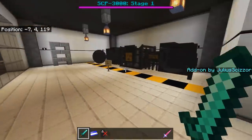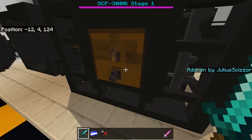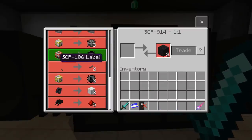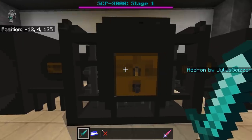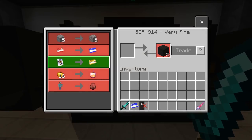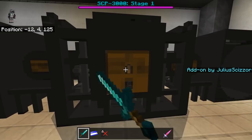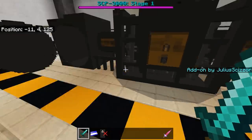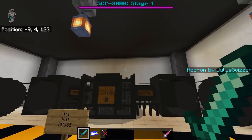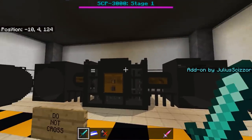SCP-914 has a blaster right here. Right now it's on one-to-one — you can trade stuff. If you sneak and right-click, it changes mode: one-to-one, fine, very fine, rough, coarse, then back to one-to-one. I removed the animation because it was unintuitive and no one knew how to use it.